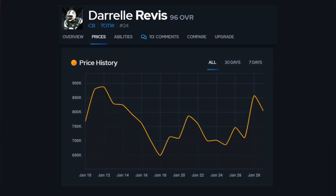Taking a look at Darrell Rivas, who is still one of the best cornerbacks in the game: started out around 750,000 coins, went up to almost 900,000, came down as new cornerbacks came into the game to about 650K, came back up as people realized how good the card was, came back down, and then came back up again to 850,000 coins. That's a lot of coins for a card that came out almost three weeks ago — that is a long time for a card to maintain that price.